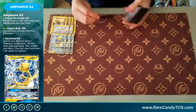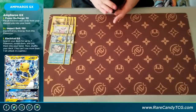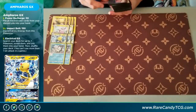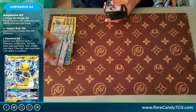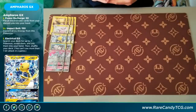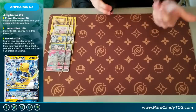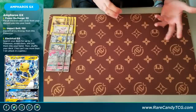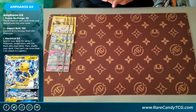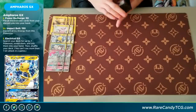Now let's get into some of the support. We have two copies of Alolan Vulpix, of course, for that Beacon attack to search our Pokemon out of our deck. And then to go with it, we have two copies of Alolan Ninetales GX to search out item cards with that Mysterious Guidance ability. We have a ton of items we want to get with this deck — we want Rare Candies in the early game to get out our Ampharoses, we want to search out Electra Powers, and we want to search out Max Potions after we take a hit. So Ninetales just has an incredible amount of value in this deck.